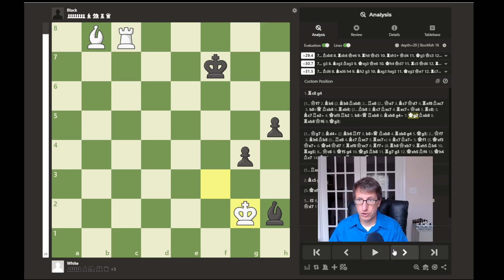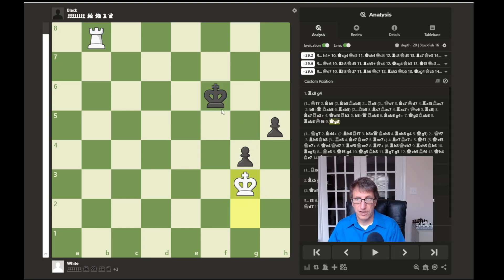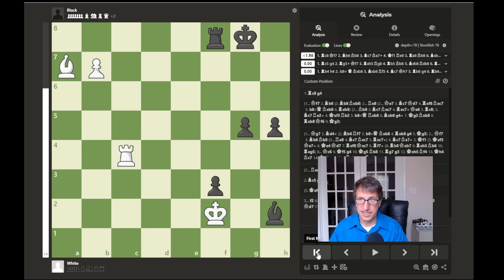The king moves attacking the bishop, and the bishop is forced to just trade. Now we have the rook versus two pawns and the king is in front of these pawns, so nothing can be done. If the king tries to move in to help these pawns, the rook can check from behind, the king would be able to move up, and the pawns would just be picked off. That is one of the variations that could happen.